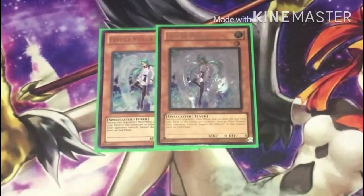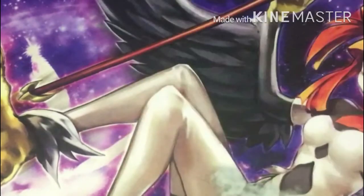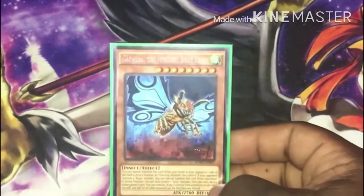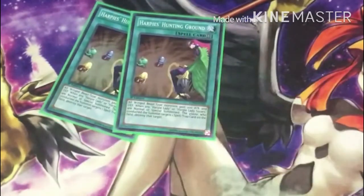For my hand trap I'm running two Effect Veiler — this could be anything, you can run Ash Blossom or Ghost Ogre instead. The advantage here is it's not once per turn like Ash. I also run one Vanity's Fiend for that stun play, and one Kaiju Gandora — pretty much just for problem monsters I can't get over, like something unaffected by card effects.